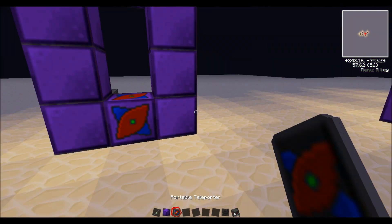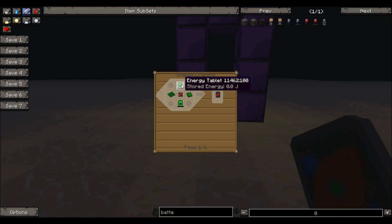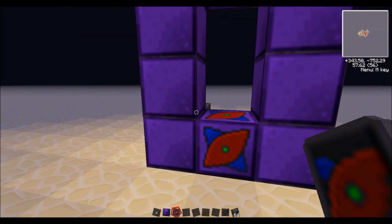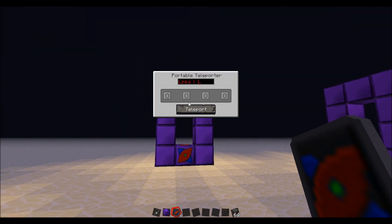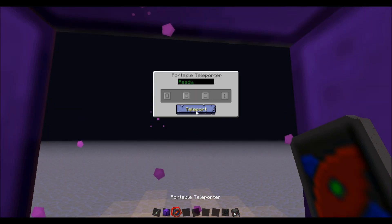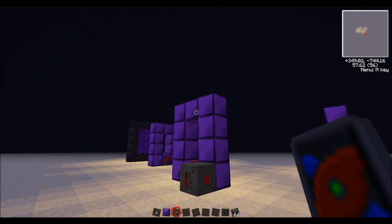The last thing is the portable teleporter. All you need to make this one is two energy tablets, two control circuits, and a core. That's made by this recipe. This one is set to 0001 — I simply right-click with this in the air and teleport. So you can have mobile teleportation — pretty cool.